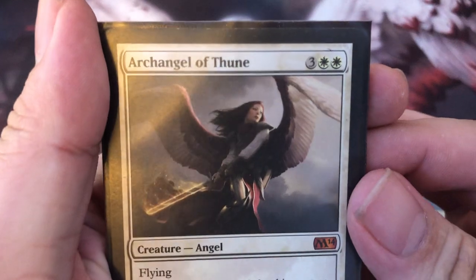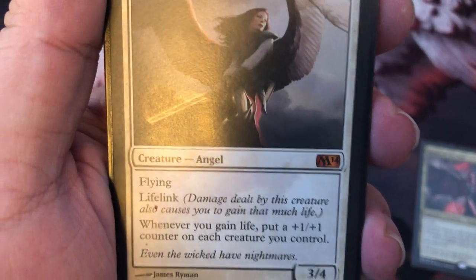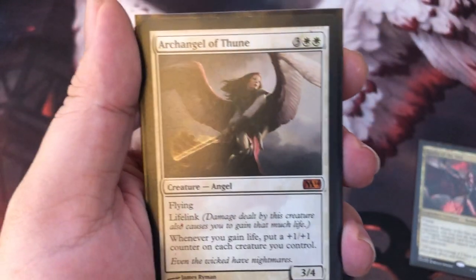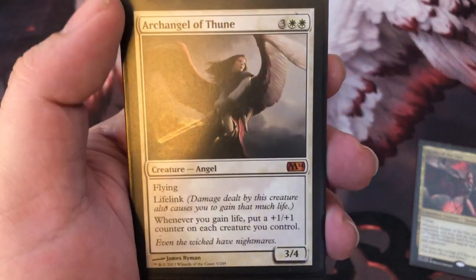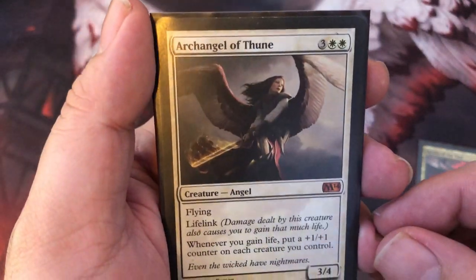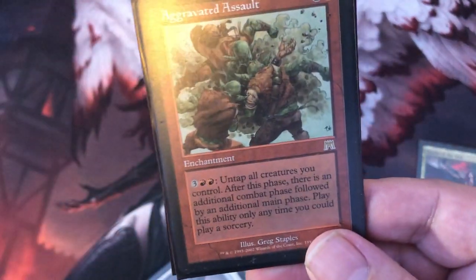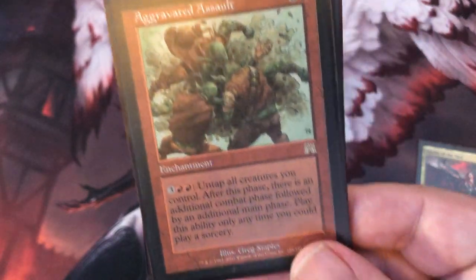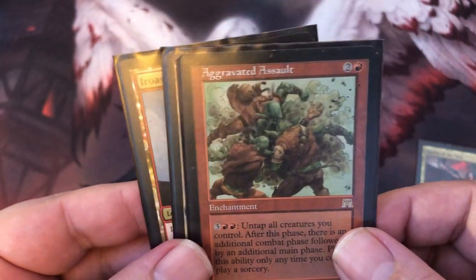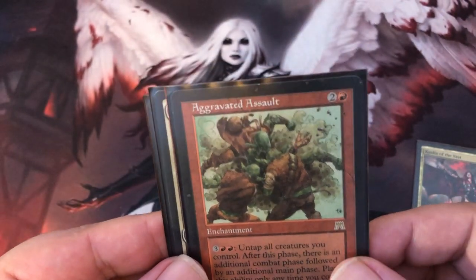Archangel of Thune — another favorite. All that lifelink we're getting with the other ones, or just her swinging in gaining you three life and pumping up all your other creatures giving them plus one, plus one. Another five-mana card, just ridiculous. Aggravated Assault — get some extra combat in there, keep triggering Kahlia. This is an amazing card. You're not spending your mana because you don't need it. As long as you've got her out, you don't need it.